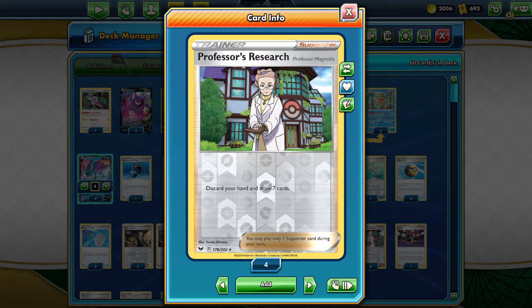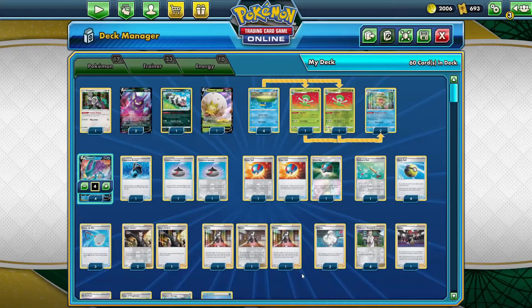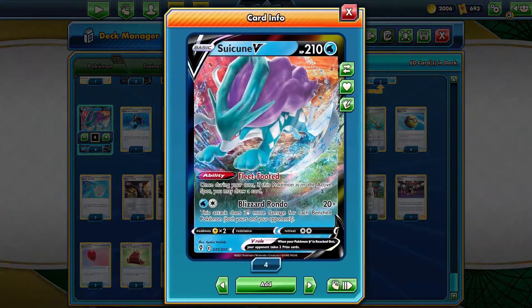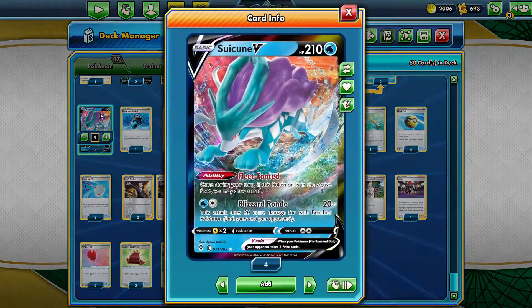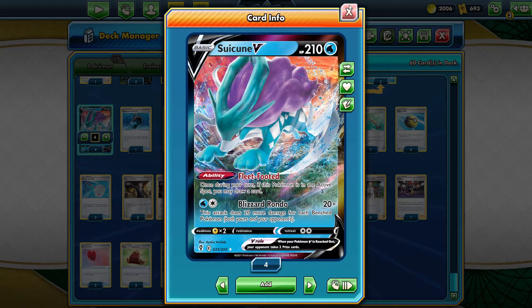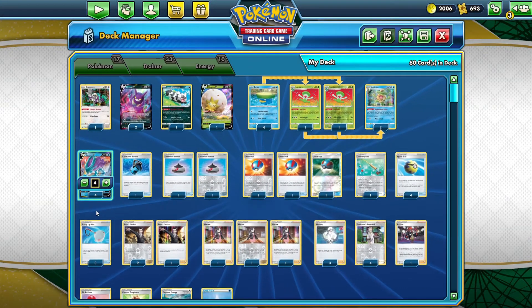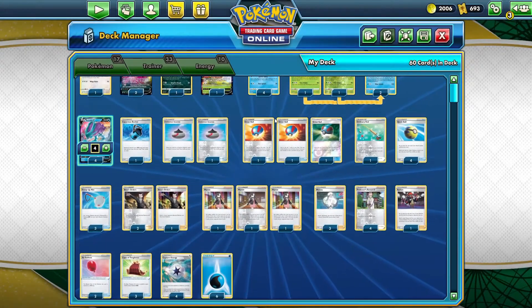We run Professor's Research for draw support — discard your hand, draw some cards. Raihan is also really amazing, basically like the old Teammates: when one of your Pokemon is knocked out last turn you can attach a basic energy from your discard pile onto one of your Pokemon, and if you do that you can take any card from your deck into your hand — basically like Melanie but a little bit better. We also run two Air Balloons because Suicune has to retreat, Cape of Toughness to bring Suicune up to 260 HP, Capture Energy so we can attach it and take a basic Pokemon from the deck onto our bench, and six Water Energies.